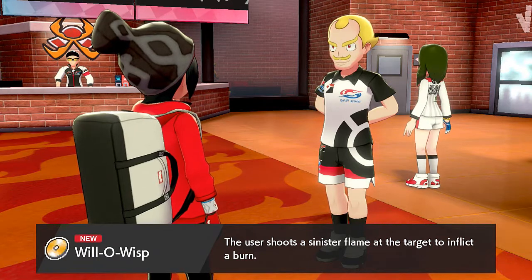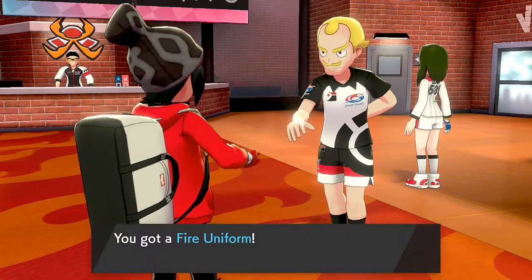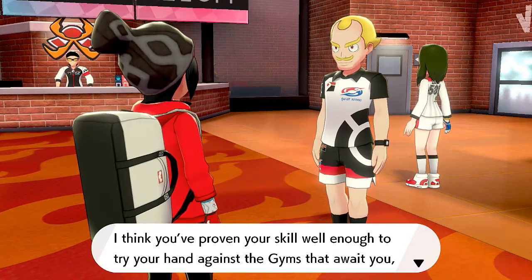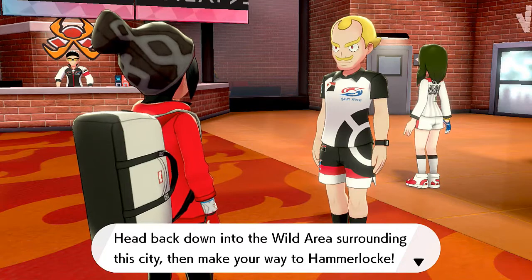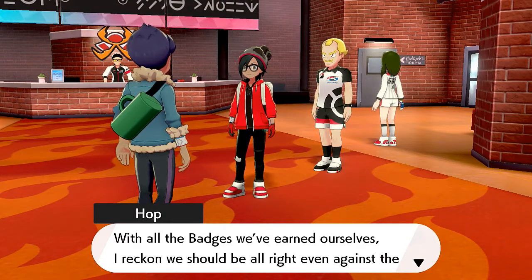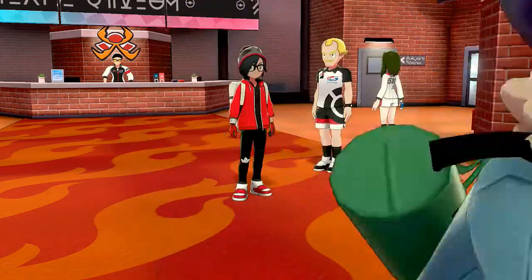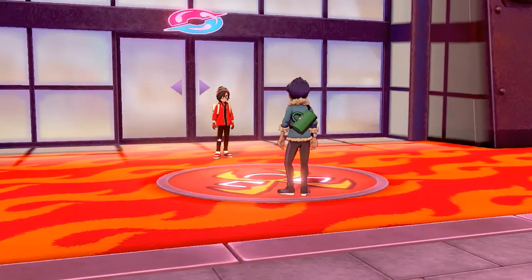Kabu says to head to Hammerlock via the wild area surrounding the city - with all our gym badges we should be able to handle fierce Pokemon deep in the wild area. That is three badges - three freaking badges! We're walking away from the gym and Hop is yelling 'Hurry it up Draven!' Seriously dude, teach me your leg day. 'You're the gym leader but you still came all this way to see us off?'